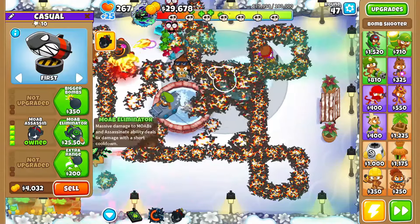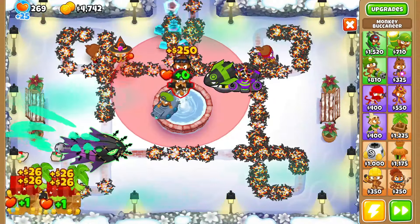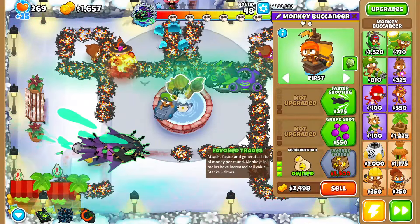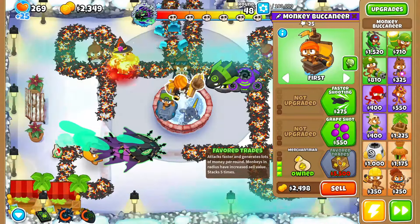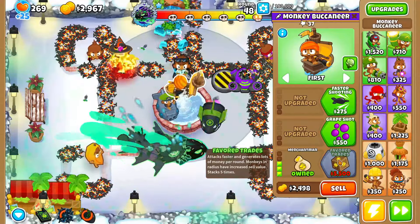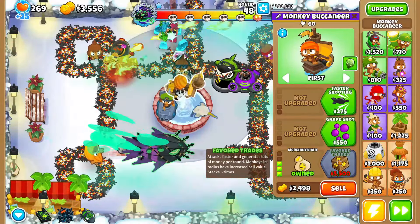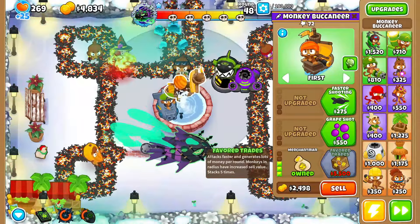I'll grab a couple more marketplaces and then start saving up for a 2-5-0 Pirate's Cove eventually. Benjamin saved us — super OP. We need deep breath to kill everything in the front so the waves go by faster.